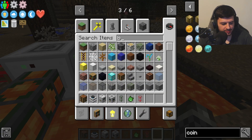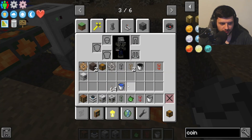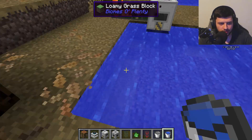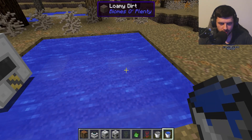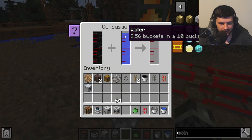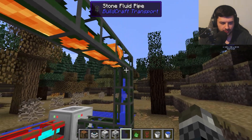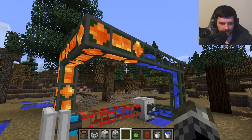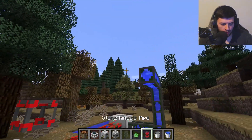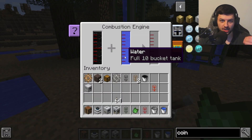Now instead of pumping lava I want to show how to create an automatic coolant system. I'll drain the lava pool and fill it with water. This water pool isn't an infinite source so you'd want to create one for a permanent solution. By connecting the pump's fluid pipes to the engine with water instead of lava, we can constantly feed water in as a coolant without manually filling water buckets.